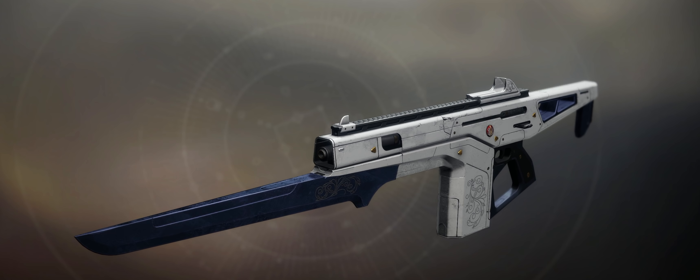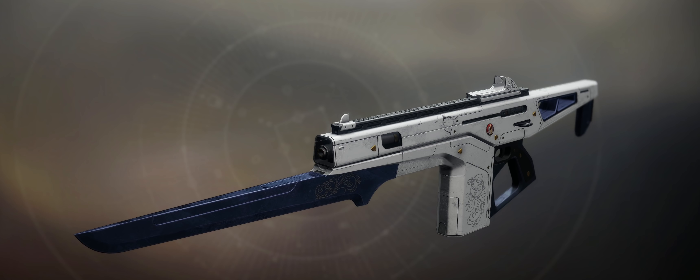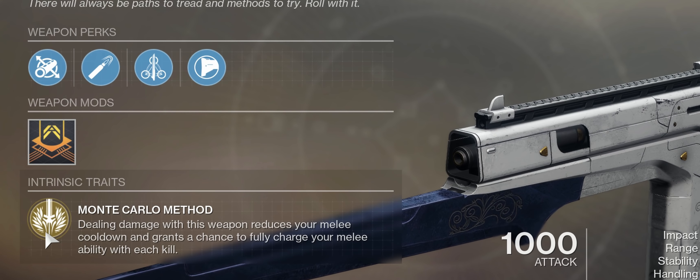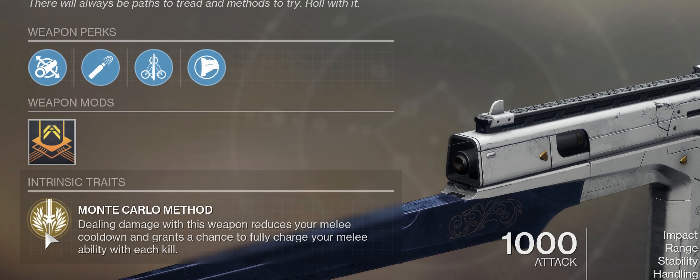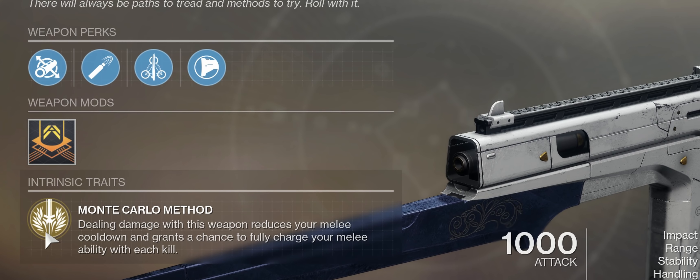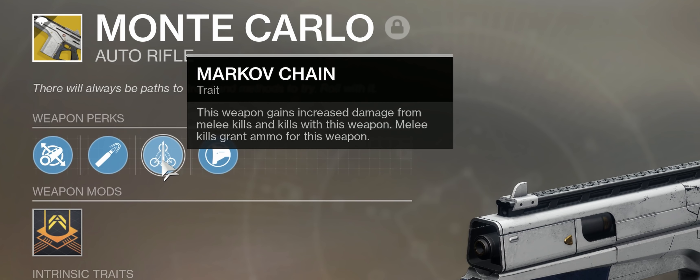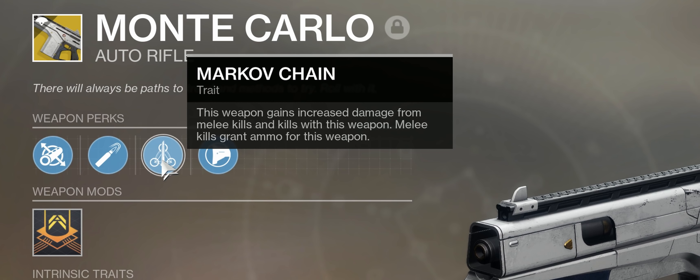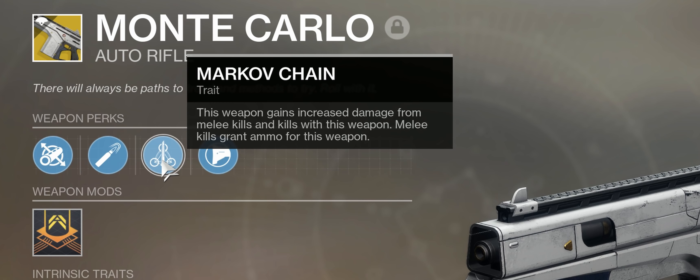Monte Carlo is an exotic kinetic auto rifle available from exotic engrams. The intrinsic perk, Monte Carlo Method, causes damage dealt with the weapon to reduce your melee cooldown and grants a chance to fully charge your melee ability with each kill. The second intrinsic perk, Markov Chain, causes the weapon to gain increased damage from melee kills and kills with this weapon. Melee kills also grant ammo for this weapon.